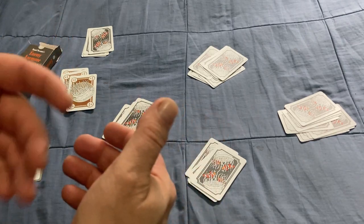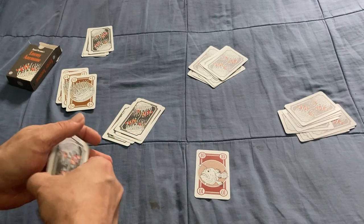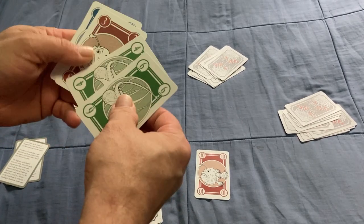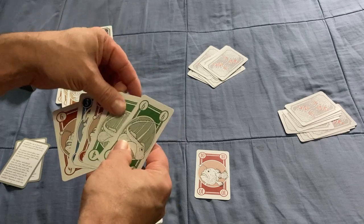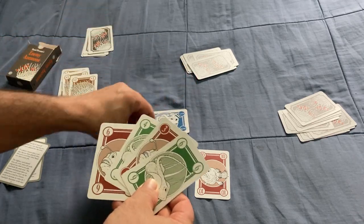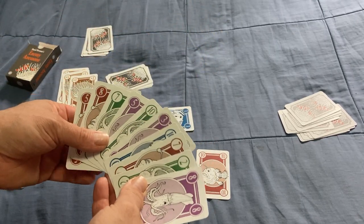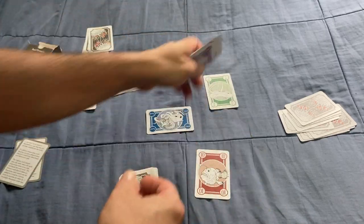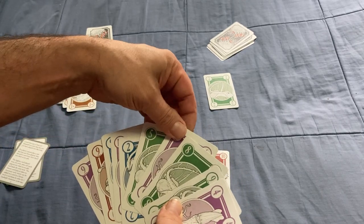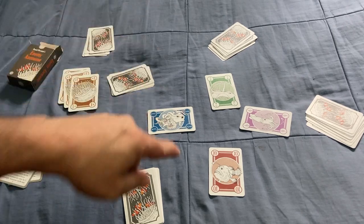One person is chosen as the start player. They play a card - say, I play a ten. Then everyone else, in turn order, plays a card, but they must play a different suit. It could be the same strength, but it has to be a different suit. So this guy plays a three - he can't play the same suit. This guy plays a two, and this guy plays a purple six. Like most trick-taking games, whoever plays the highest card wins.